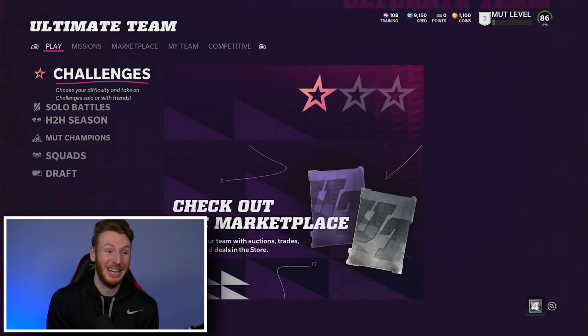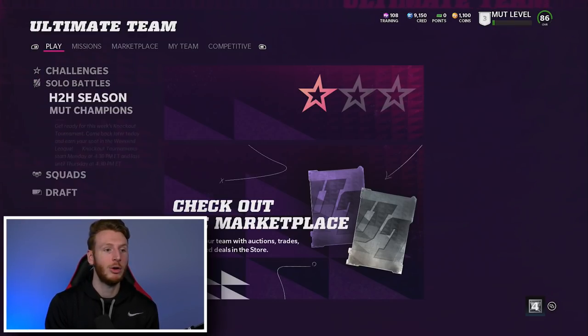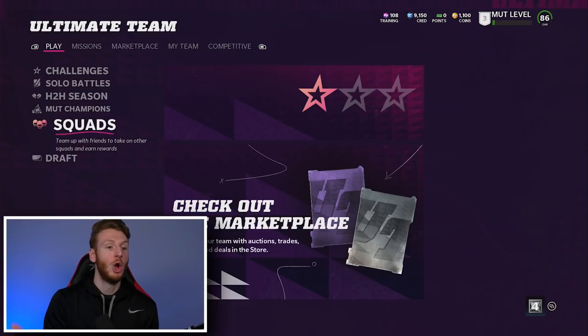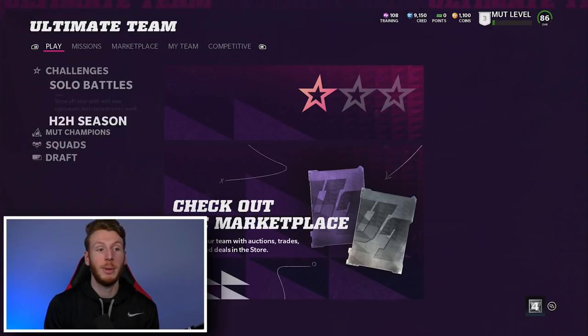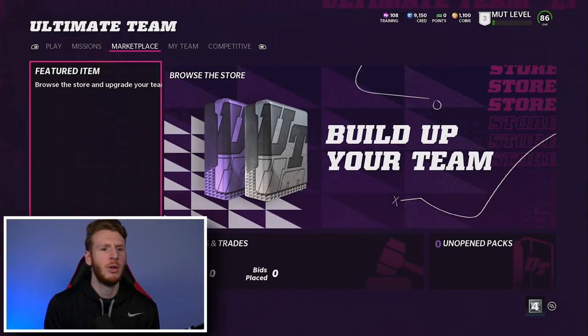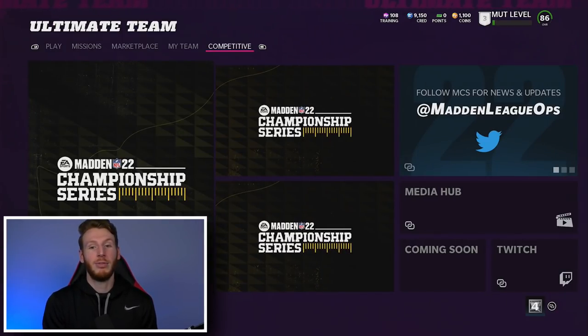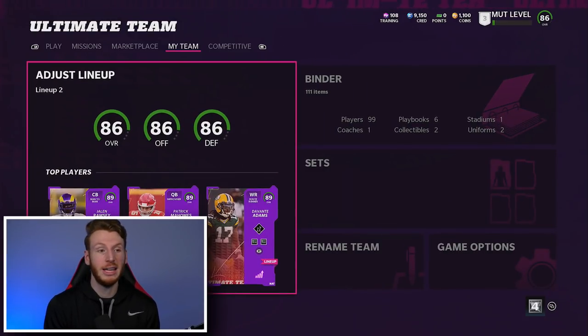Starting off with the menu here, it's actually very different from Madden 21 and I feel like most MUT games in the past - it's very new. We have all of our play stuff: solo challenges, solo battles, head-to-head seasons, play a friend, MUT Champions which is weekend league, squads, and drafts. Everything you're going to be playing is right here. You have missions, which is kind of like objectives from years past. Then we have our marketplace area, the lineup, and the binder. That's really all there is for the menu - it's kind of different, kind of new, kind of cool.